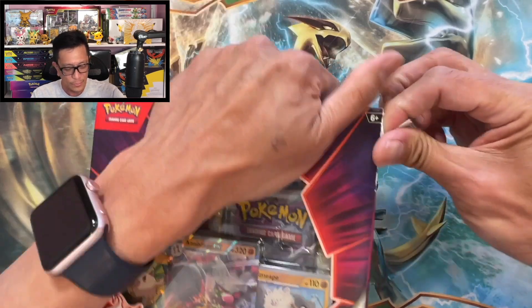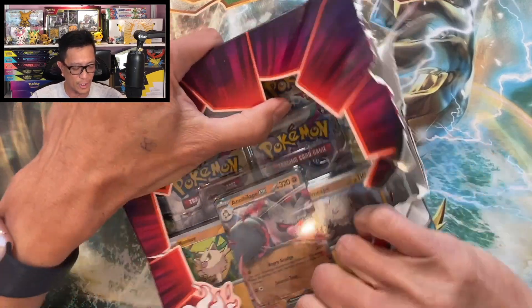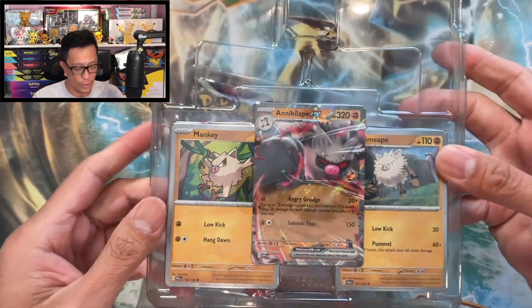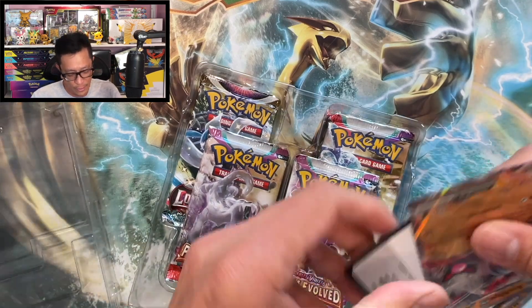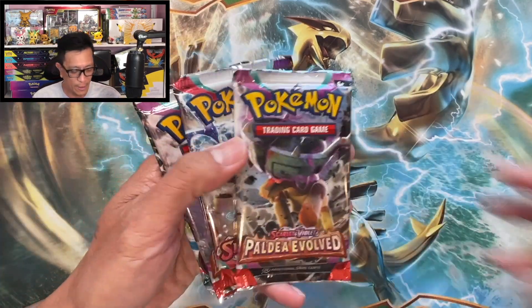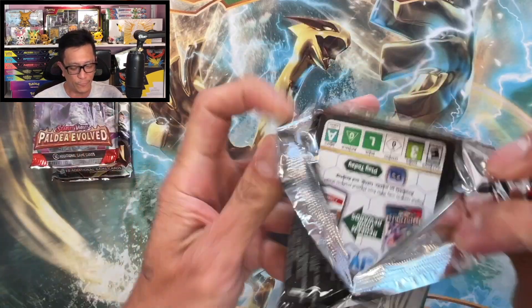Alright, first box — hopefully we make a profit or just make our money back. $80 spent guys. I love doing these kinds of videos and I've opened these before. Here are the cards that are included. Let's flip this up to reveal the code card for one of you — there it is! Alright, good luck with the codes. We got two Paldea Evolved and one Scarlet and Violet Lost Origin — here we go!